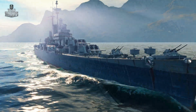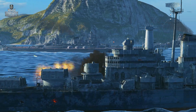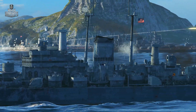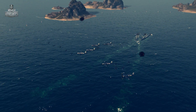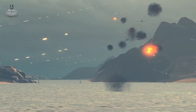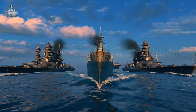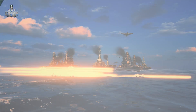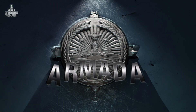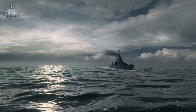The Des Moines is a Tier X heavy cruiser, the top of its branch. It carries no torpedoes, but its main battery makes everyone, even battleships, respect it. Its AA guns force aircraft carriers to go looking for other targets in some other part of the map. If aircraft carriers want to sink the Des Moines out of principle, they can do it — but it will cost a lot. It may be a hollow victory.